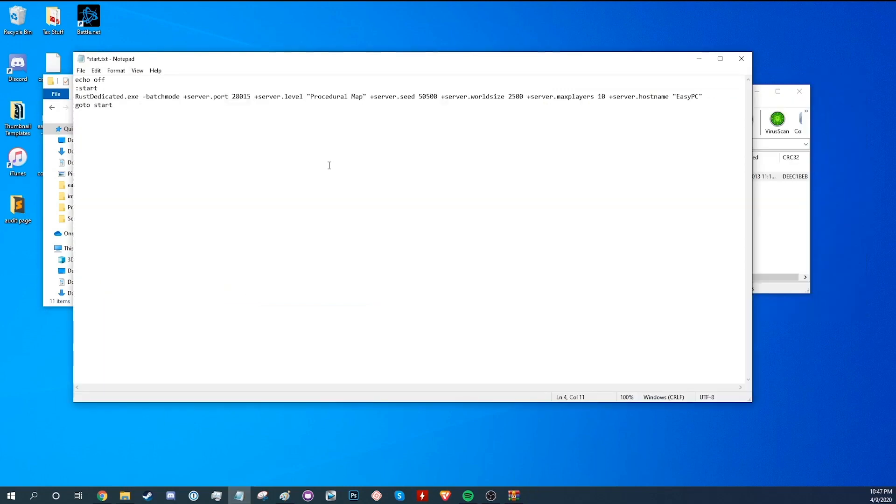Finally, for step five, start the new executable, which will load the server up. It will take some time, but after it is done you can open the game. Go to the console and type "connect localhost:28015" and your game will start connecting to your server.